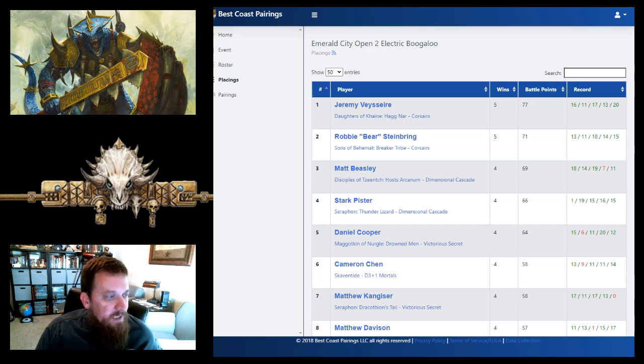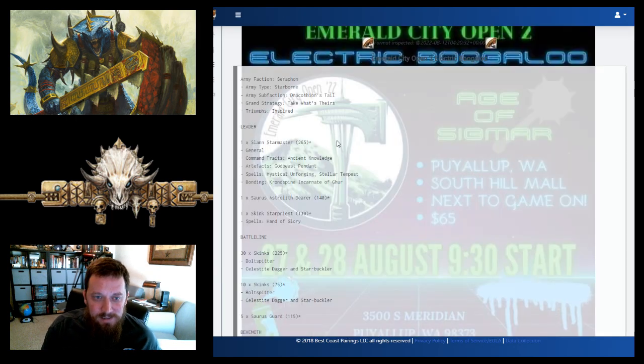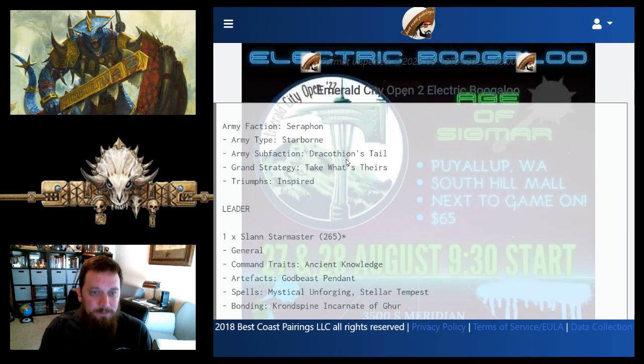The last list is Matthew's, who came in at number seven — he took the opposite route to Stark, winning his first four games before losing his fifth. Matthew is playing Dracothian's Tale with Seraphon Starborn. If you're not familiar with Starborn, you have tricks including summoning units throughout the game — somewhat slowly and randomly — and Dracothian's Tale gives you a lot of movement and teleports.